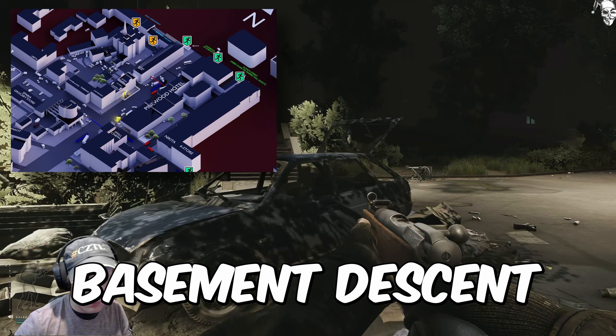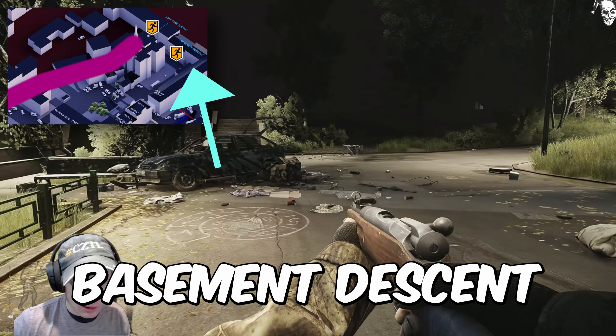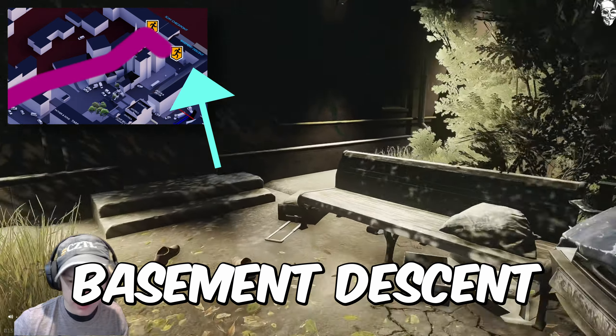And finally, we have Basement Descent. From Concordia, travel past construction, down the road in the direction you're going in, take a right, hug the outer wall, and you will find this door. After you find the door, smash the like button and subscribe for more Tarkov content.